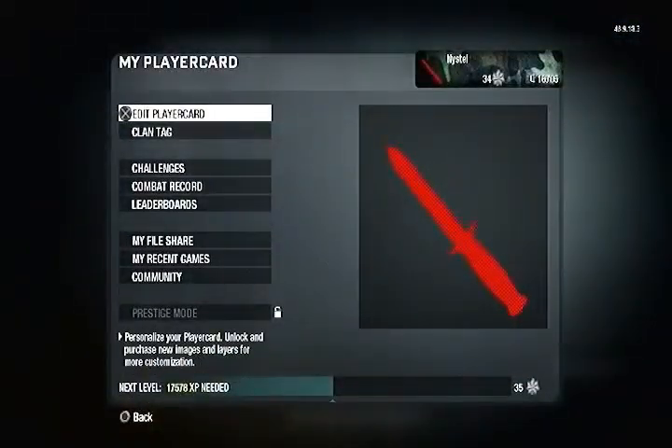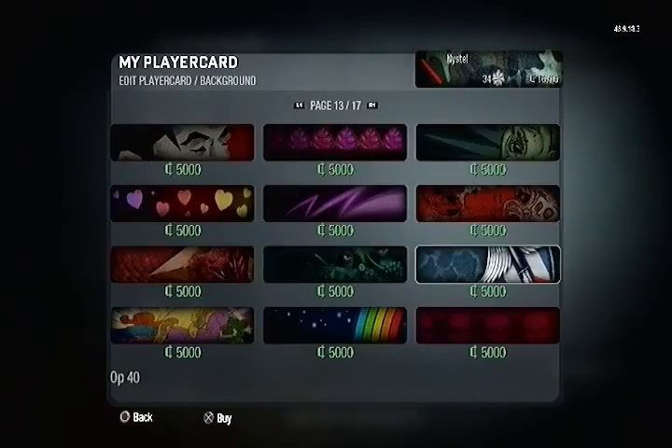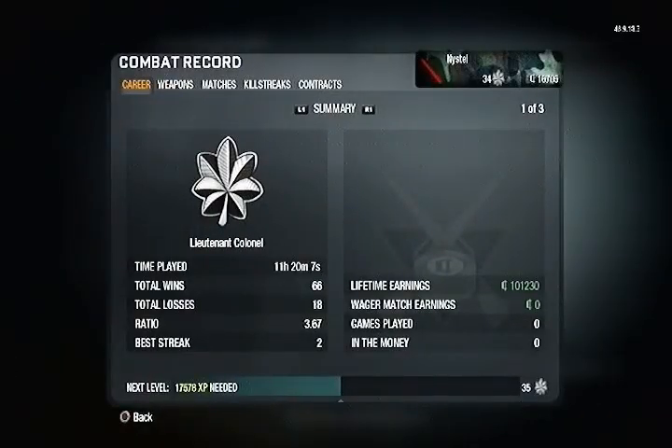You also have killstreaks. Under the player card you can change your insignia with 12 different layers sized the way you want, and you unlock them as you go. Some are locked here — the templates and cooler ones cost more money. The best part of the whole thing is your challenges, which leads into the next section — the combat record.